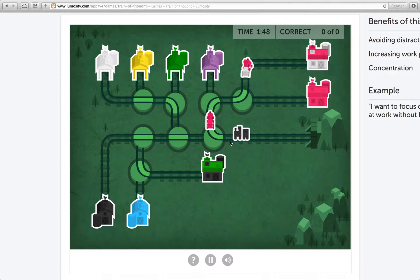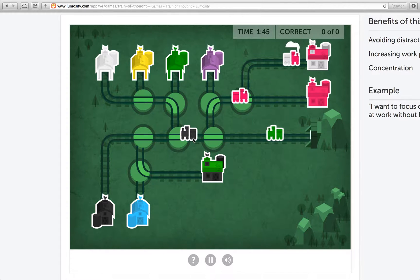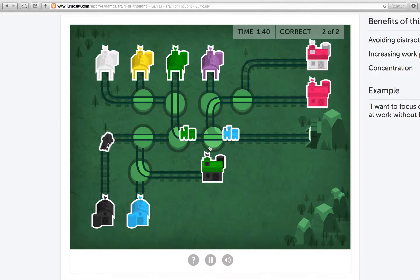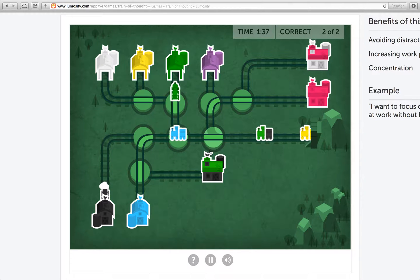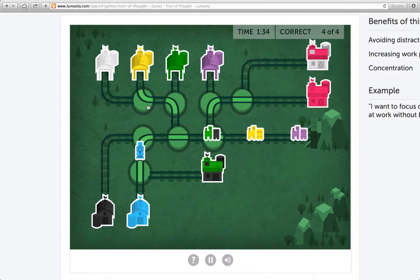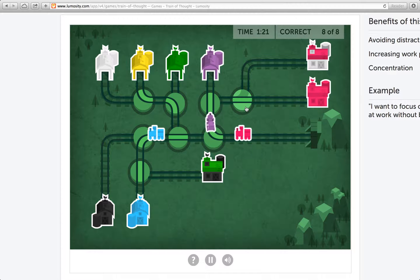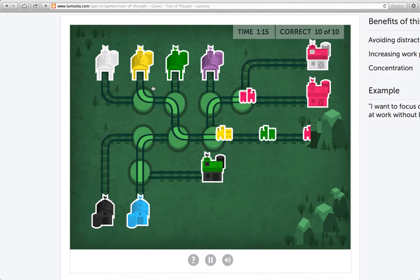If you don't know what I'm doing here, I probably should have gone over the instructions. What's happening is I'm directing each train to its corresponding station. This isn't going to happen — I'm not going to succeed, I don't think, because it gets really difficult. There's a lot going on already, you can probably tell. I don't know if I'm going to be able to make it.